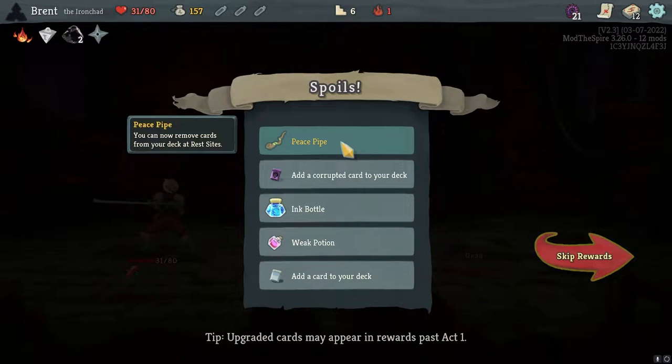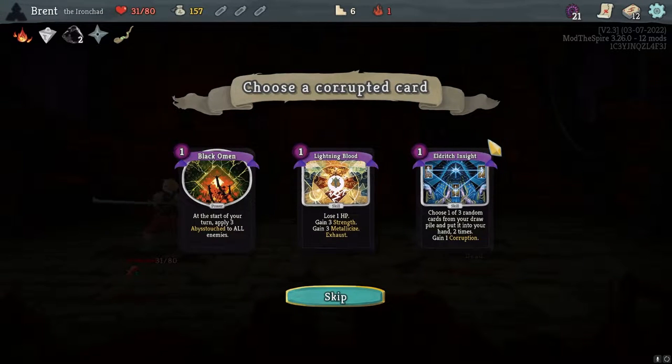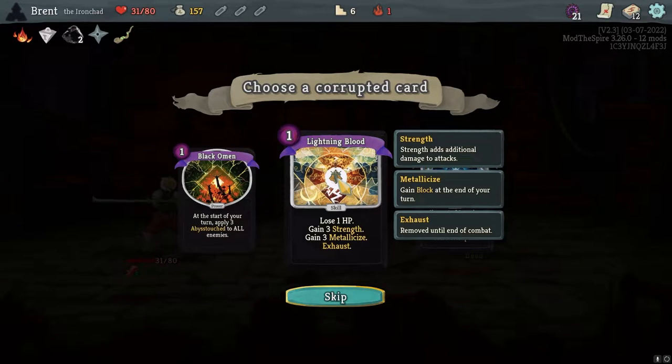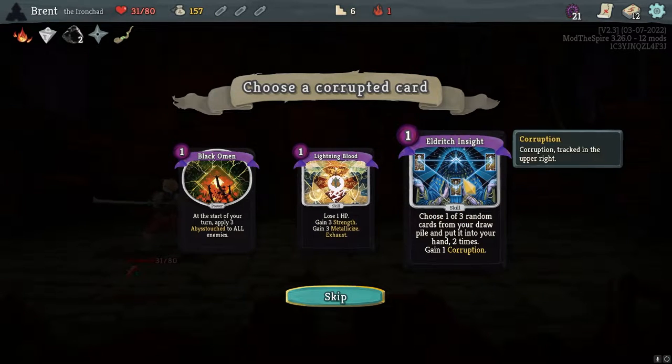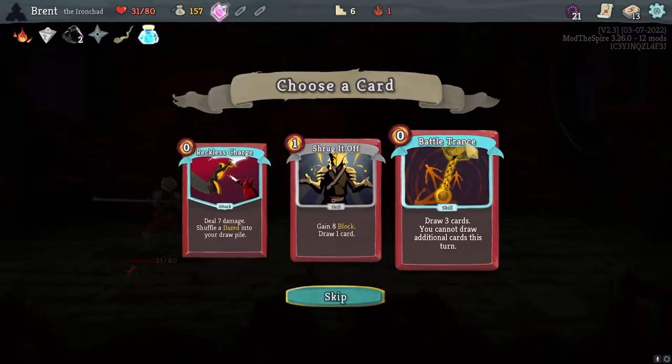Then very good and now it's continuing, it's kind of smoothed out. Peace Pipe is very good - corruption corrupts the cards here. I started trying to apply a three-hit touch to all damage taken and dealt. I'll lose one health, plus three Strength, plus three Metallicize - that seems very good, that's actually probably what I'll take. Gain one corruption, put it in your hand - I'm gonna take that. Strength is great.